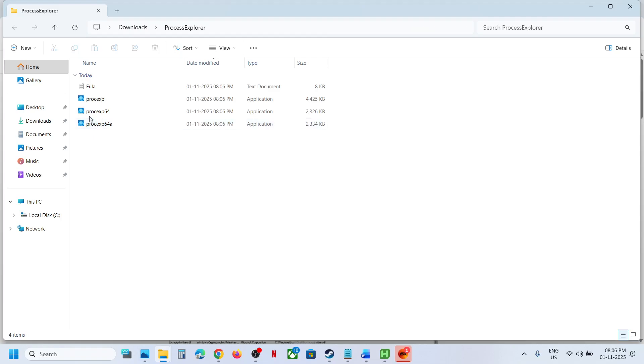Make a right click, Extract All, then Extract. Once extracted, make a right click on the Process Explorer file and click 'Run as administrator', then click Yes to allow.